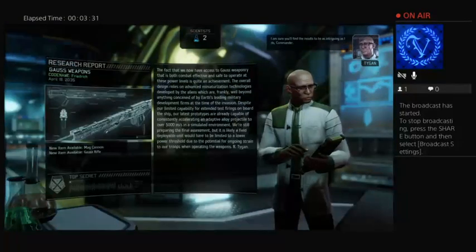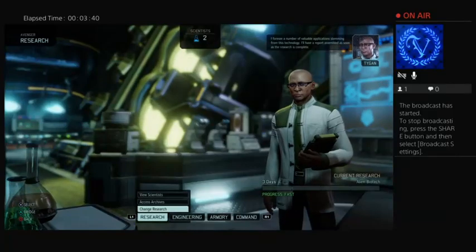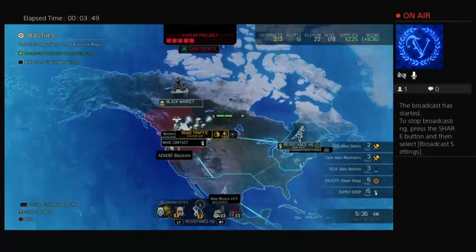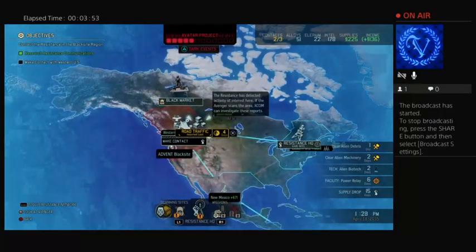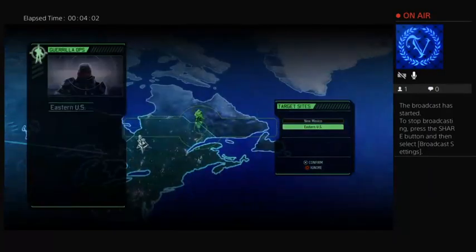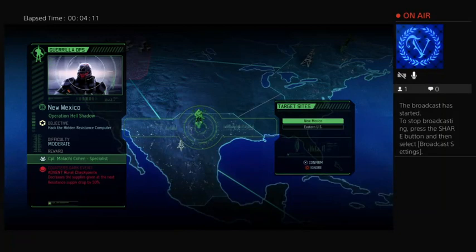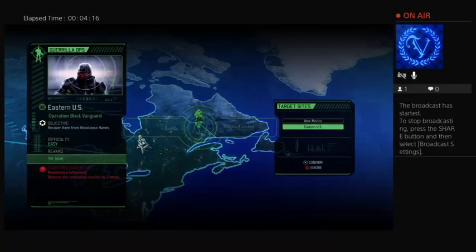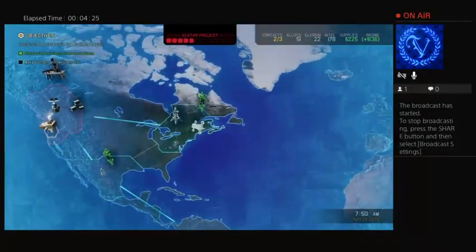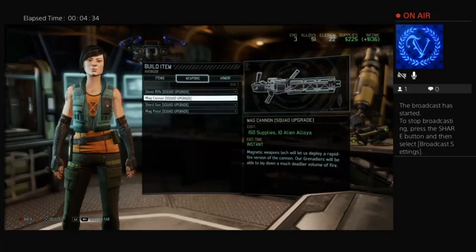Gauss weapons are already researched — that's good. Mag cannon is what we're most interested in. We're going to do the biotech research. I know that advances the story, because then the weird yellow electric aliens start showing up. Going on a mission that gets me a new specialist is tempting. That's easy, gives me intel, decreases supplies at the next by 50% — that's fine. I've just got a bunch of supplies in the black market. Let's do the easy one, and that pushes back retaliation as well.